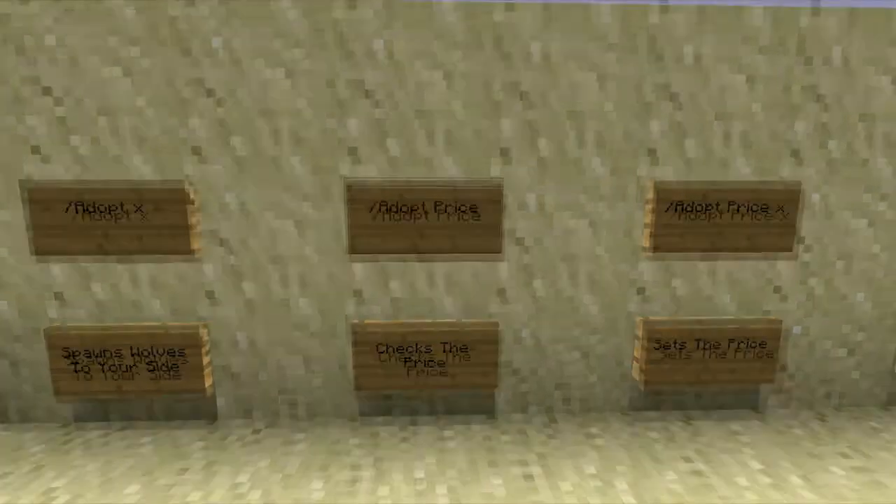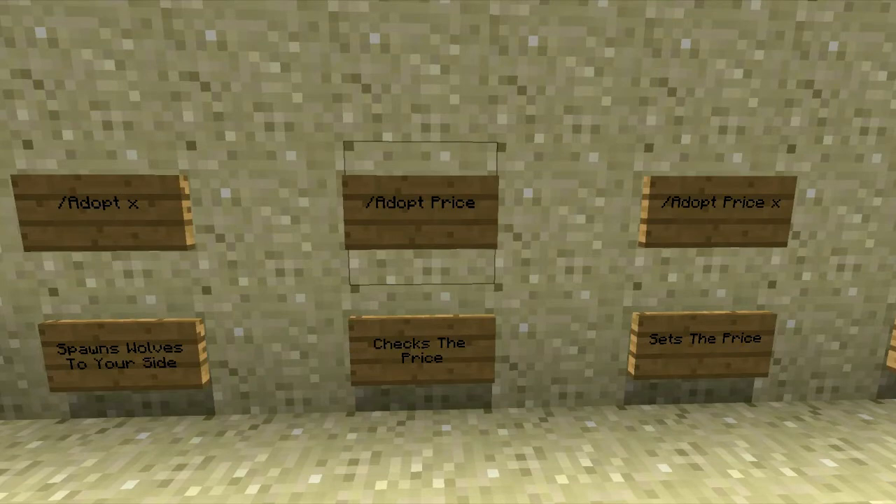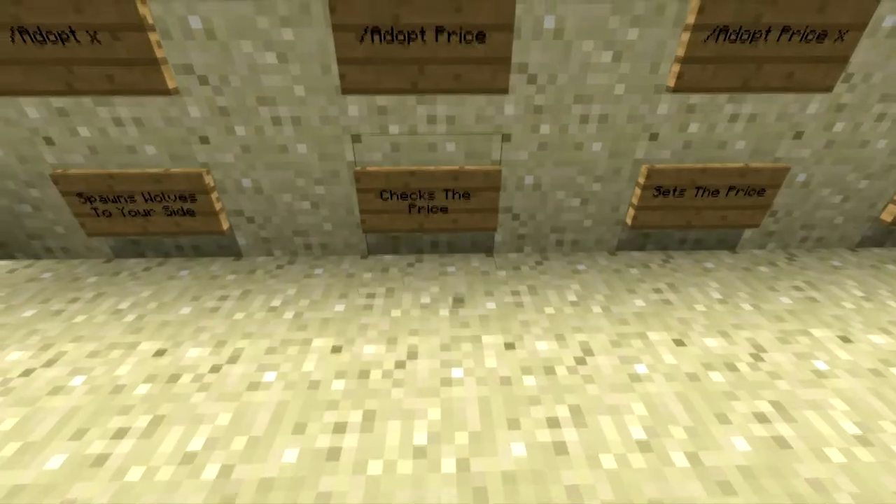The next command is slash adopt price. This will check the price for the current world — what the price is to spawn a wolf with the adopt command — and that will display the price as shown.